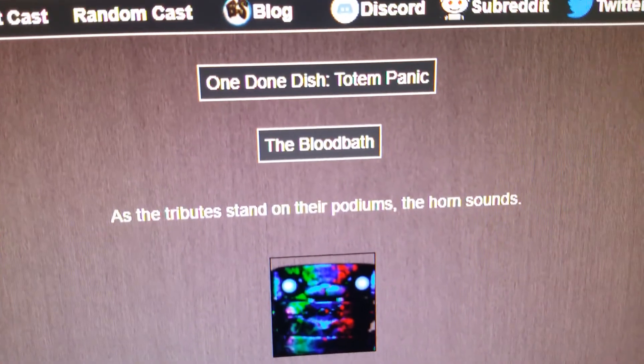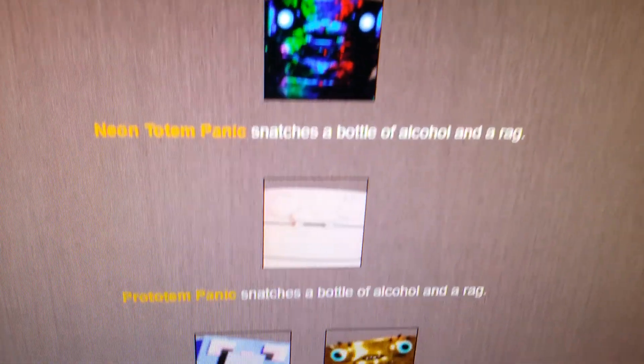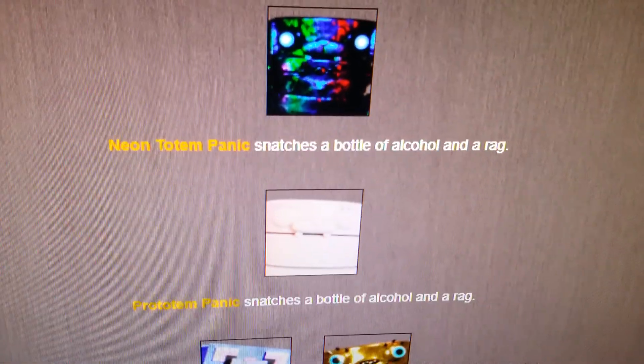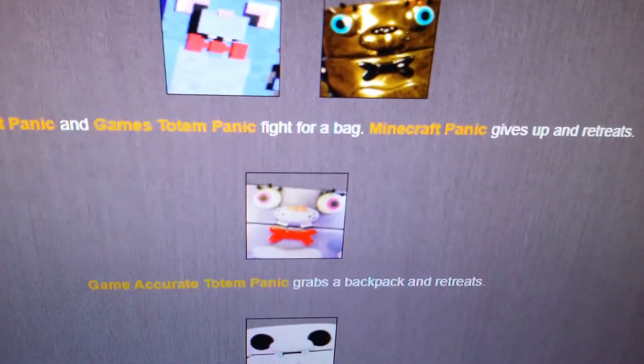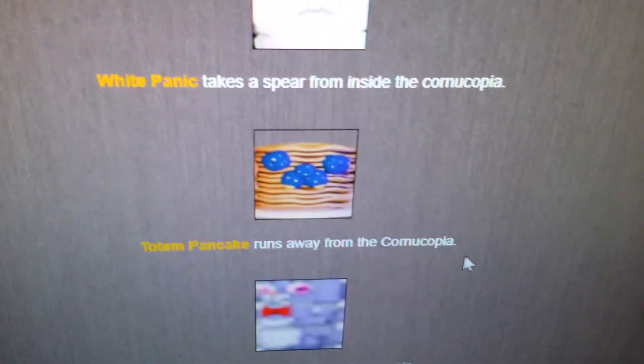I think we should start. As the Totems stand on their podiums, the horn sounds. Neon Totem Panic snatches a bottle of alcohol and a rag, and so does Pro Totem Panic - they both snatched bottles of alcohol and rags. Minecraft Panic and Games Totem Panic fight for a bag. Minecraft Panic gives up and retreats. Game Accurate Totem Panic grabs a backpack and retreats. White Panic takes a spear from inside the cornucopia.